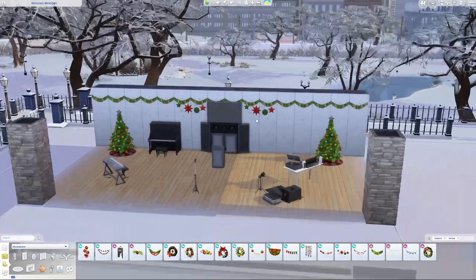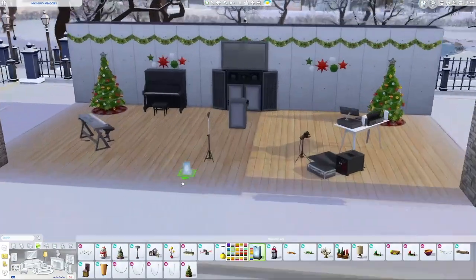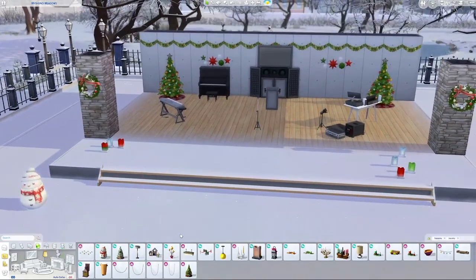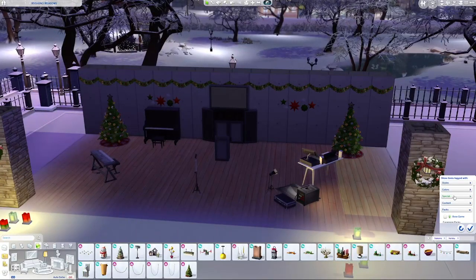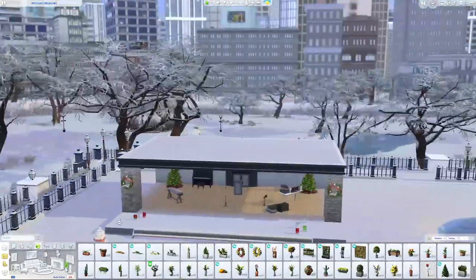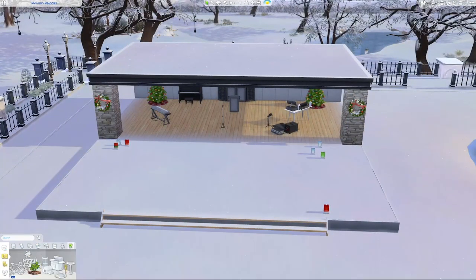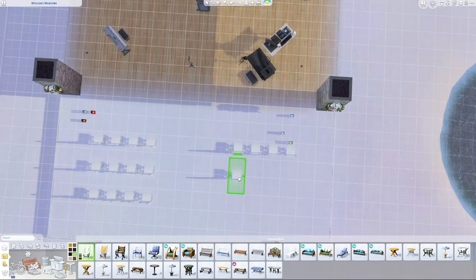The weather station thing that came with Seasons lets you change the weather if you have Seasons. Just be careful with that because your Sims can die from doing that — it can also go wrong and malfunction, which is where the lightning comes in, or it could make the weather completely different. The one time I was changing it to snow to build here it malfunctioned and it was just dark and pouring buckets. So I tried it again, and finally it snowed and I just let it snow for a little while to build up.